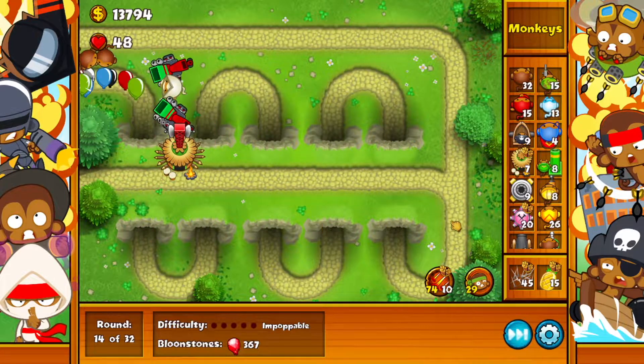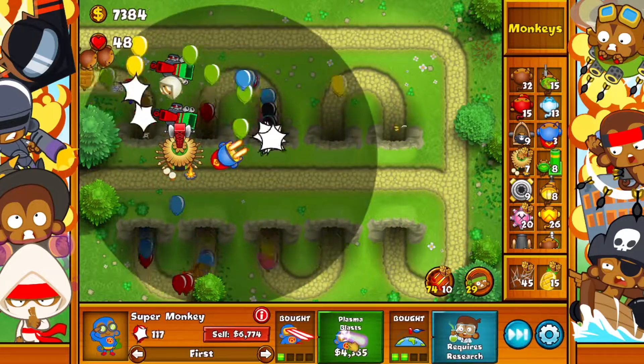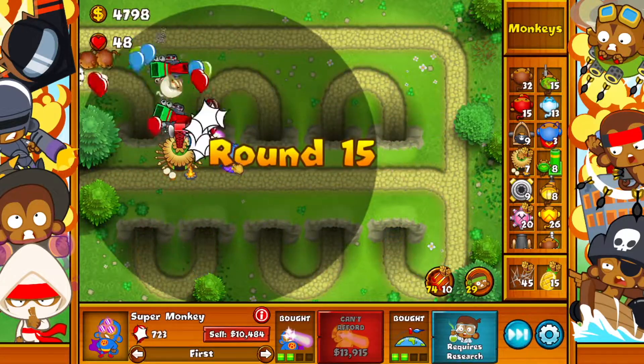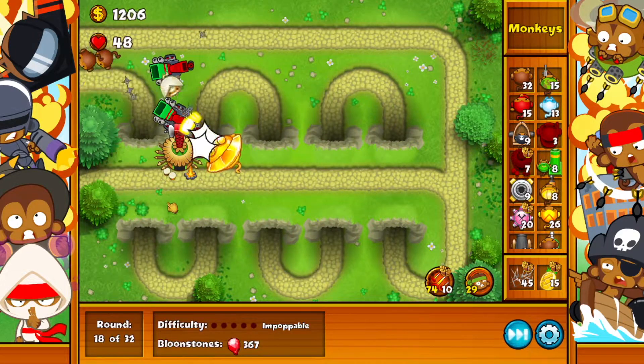So now that we've got 14k let's get us a super monkey. Let's upgrade the range and upgrade this on it. Perfect, and now we're going for Sun God and we are good to go.